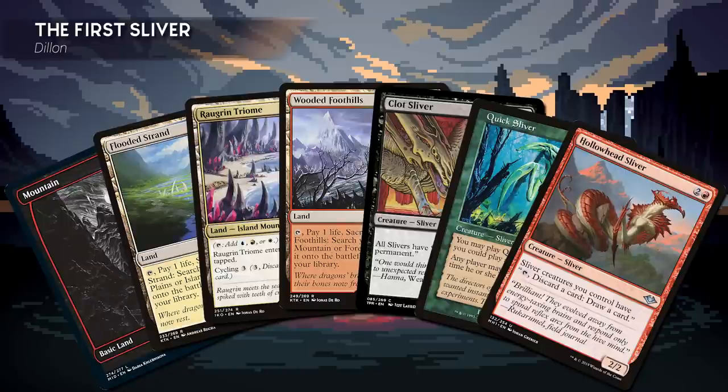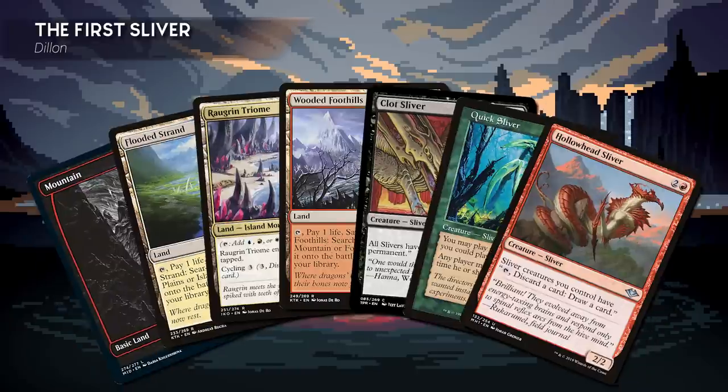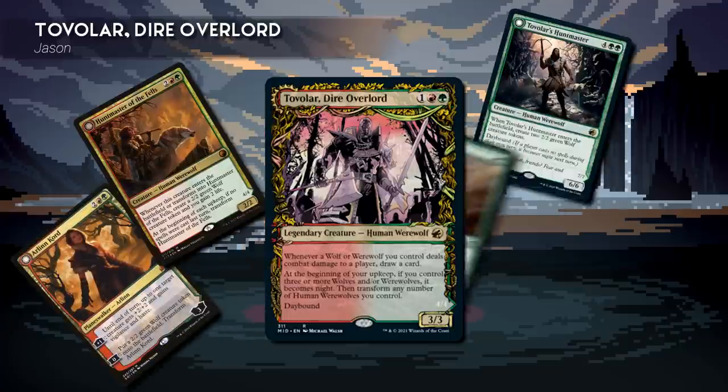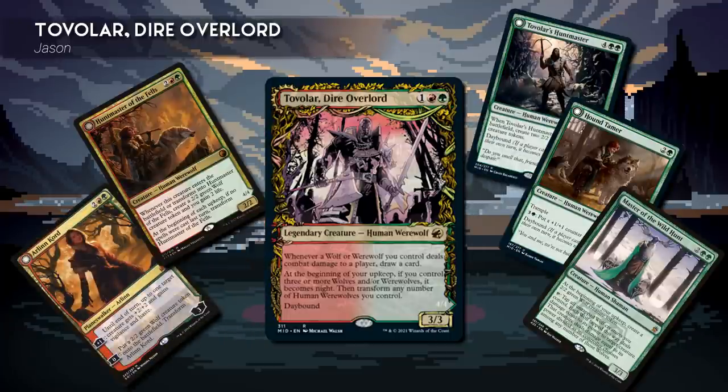Dylan's starting hand includes a Mountain, Flooded Strand, Rogrin Triome, Wooded Foothills, Clot Sliver, Quick Sliver, and Hollow Head Sliver. Second, we have Jason playing Tovalar, Dire Overlord. This deck is a Werewolf tribal deck, however it only has 14 werewolves, wolves, or things that make wolves. It's heavily supported by Stax pieces, Creature Tutors, and interaction to make sure every werewolf sticks around. Although this pack is small, it still bites hard.